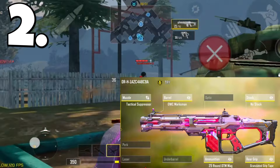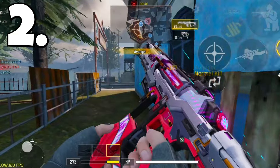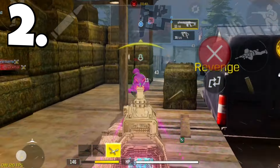Now coming in at number two, we have the DRH. If any of y'all watch professional COD Mobile even slightly, the odds are you've seen a DRH — or maybe ten. The DRH has been an absolute beast with its high mobility, low recoil, fast ADS, and the ability to three-tap with the OTM Mag that has absolutely no downside. And then to add on top of that, at the beginning of the season they buffed this already broken gun, increasing its headshot multiplier which now allows it to two-tap to the head, making it one of the most effective ARs considering how easy it is to use.